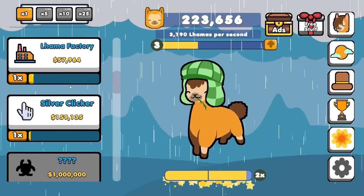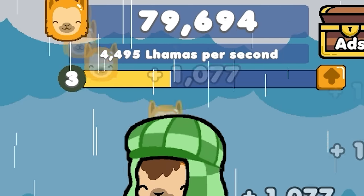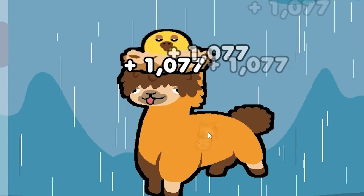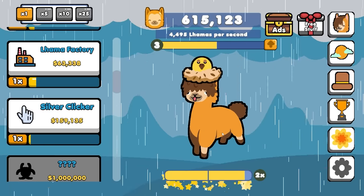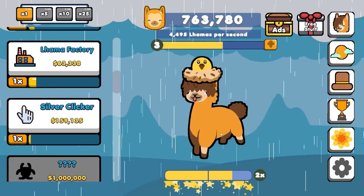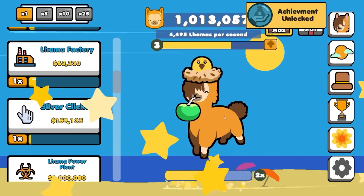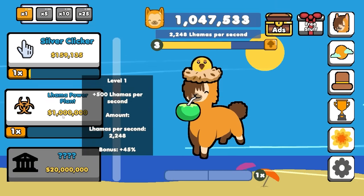The next upgrade is a million dollars, so we're going to buy a few more llama factories while we're waiting. We've got 4,500 per second in the background — that'll add up over time. Once we have $500,000, our llama evolved again. We're just constantly evolving this poor creature, and that's going in completely the wrong direction. It started out as a semi-normal creature, and we've tortured it for so many generations it's evolved into this. Luckily, this is a very auto-clicker friendly game. For the first time, we're a millionaire. Our llama has evolved once again — now it's an apple in its mouth. But we're going to buy a llama power plant that's going to add 500 per second.